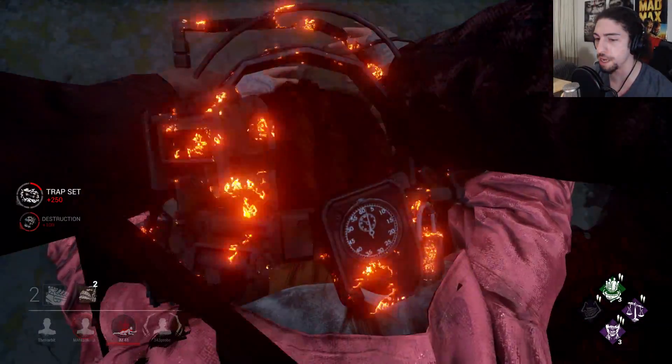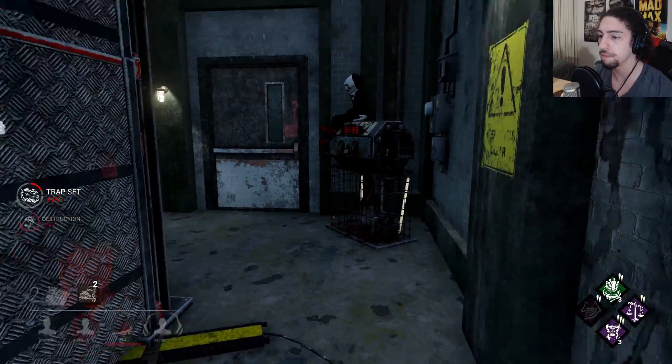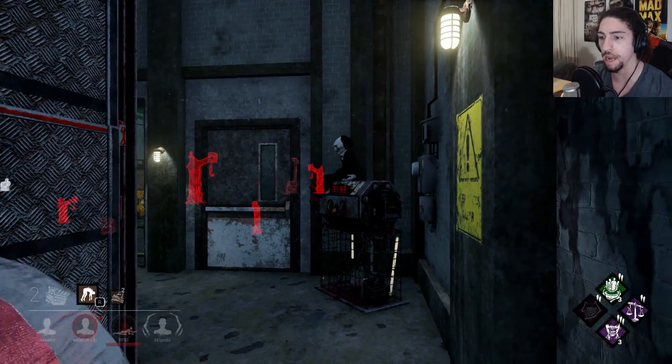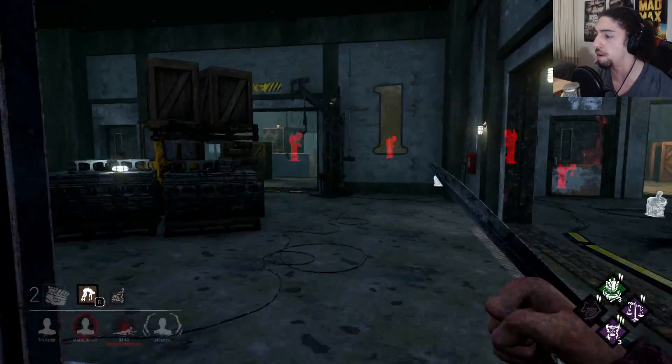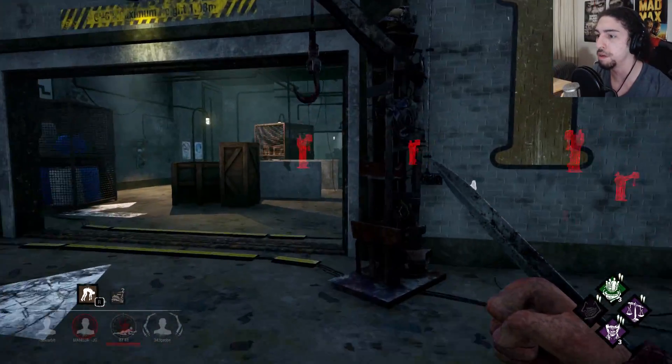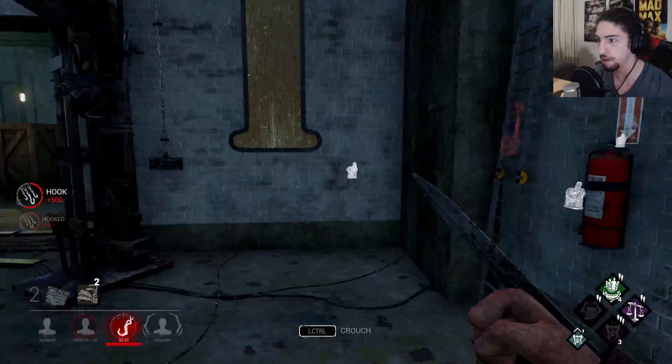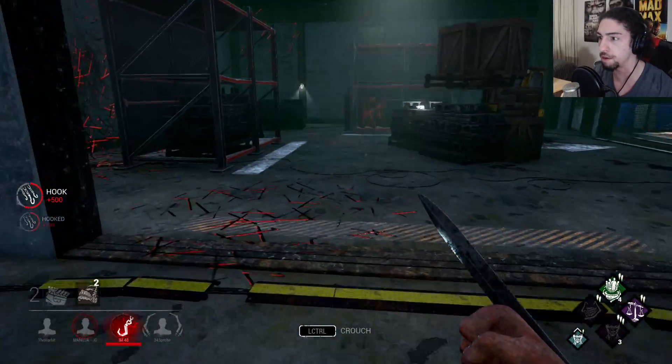I'm going to save two traps for the end of the game. I have Devour Hope now, which is going to be nice — I can actually one-hit down people no matter what, I don't have to have the exposed effect on them. I'm hoping I can spot people with my Barbecue and Chili this time, but nope, everybody is around.